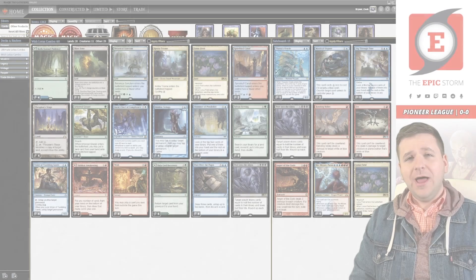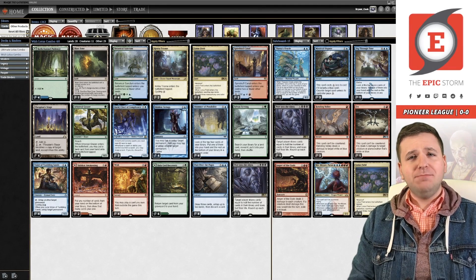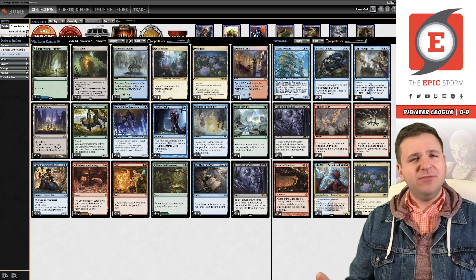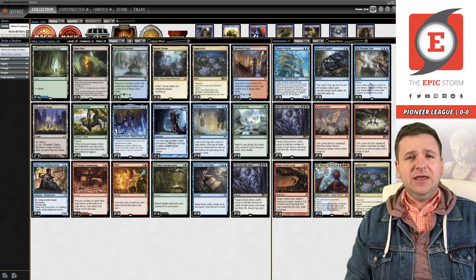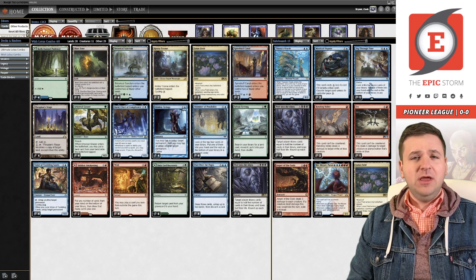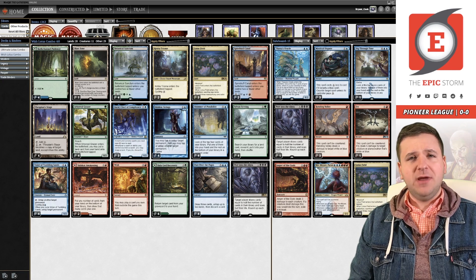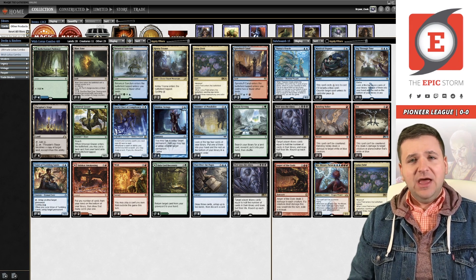Welcome back to the Combo Cabal, I am your host Brant Cook, and today we are playing Lotus Combo in Pioneer. I've been secretly telling people about this deck list over the last week or so, and it is incredible — there's not a single card choice in this list that I'm unsure about. I've played a lot of Lotus over the last few weeks preparing for this list, and it all started with my last video about how badly I got crushed by Winota.